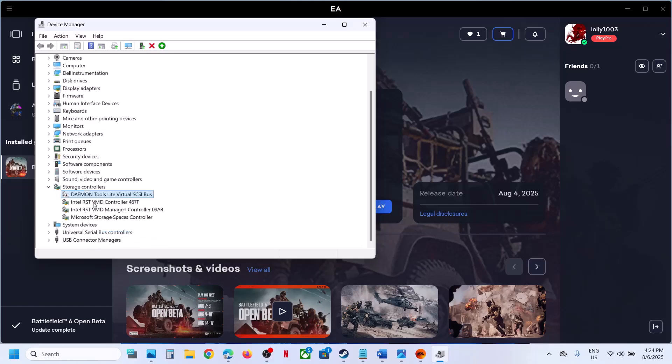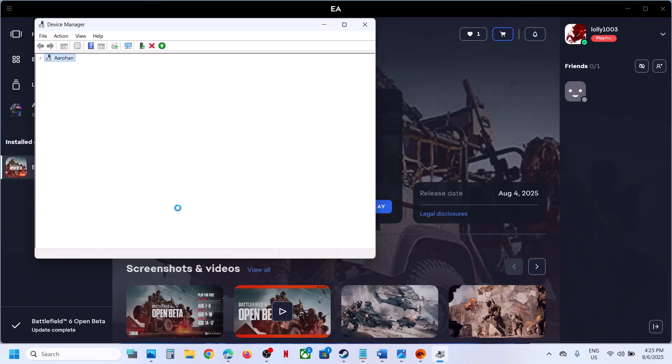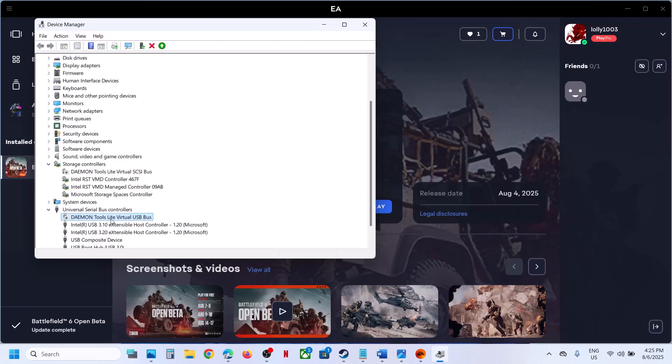Sometimes you may have two daemon tools entries here, so right-click on each one and disable them. Then expand Universal Bus Controller — you will find daemon tools there as well. Right-click and click Disable Device, click yes. Whenever you need it again, you can enable it from here.